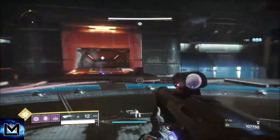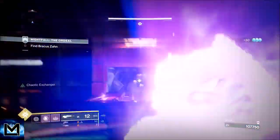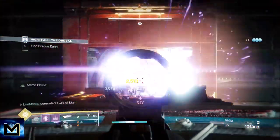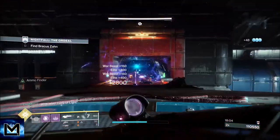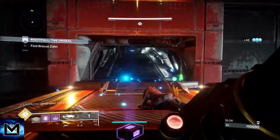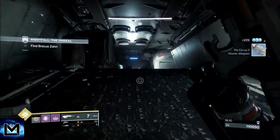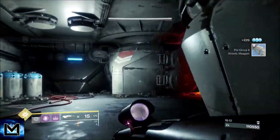We've got a heap of dogs here, so we've got a grenade ready and we put a bit of extra damage down to help out. And that's this area done. We're out of the tank room — 18 minutes, 110,000 score.